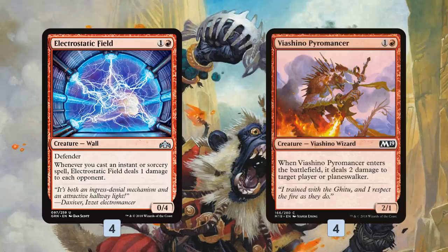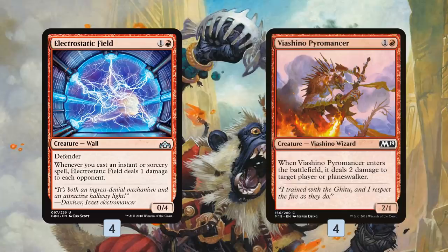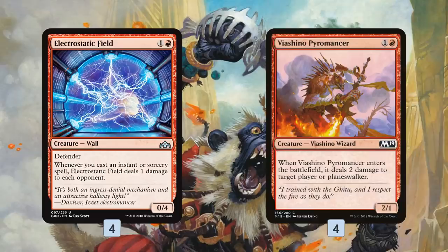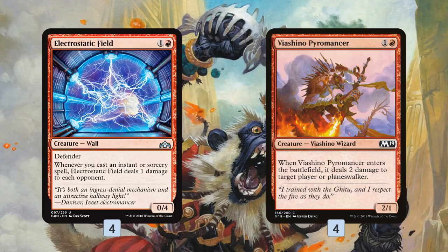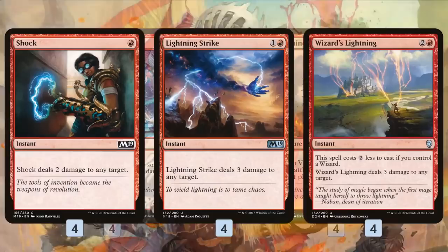And then we have Vashino Pyromancer, which is kind of a burn spell that comes on a body — a guaranteed two damage when it enters the battlefield. If we get in an attack or two, it can be four or six damage, which is a pretty good deal for a two-drop. When you play this deck, think of it like a true burn deck. We're not looking to kill our opponent's creatures or control the board; we're looking to throw burn spells at our opponent's face and make every decision based on how we can get as much damage through.